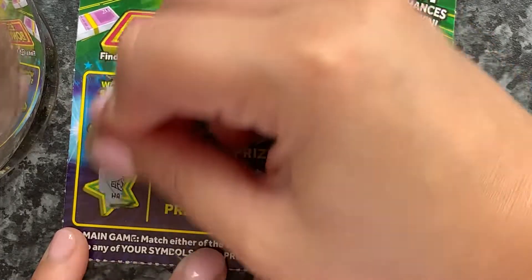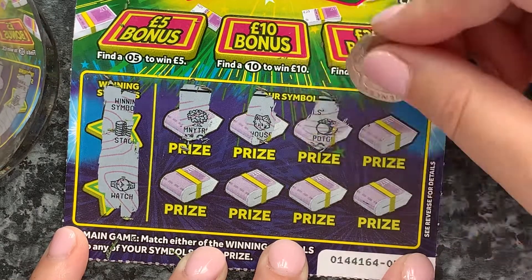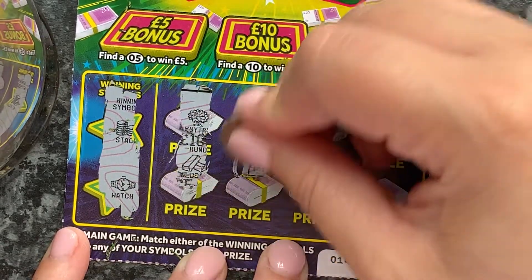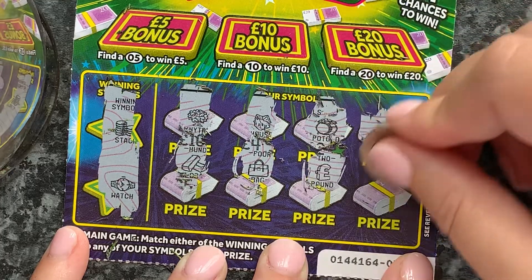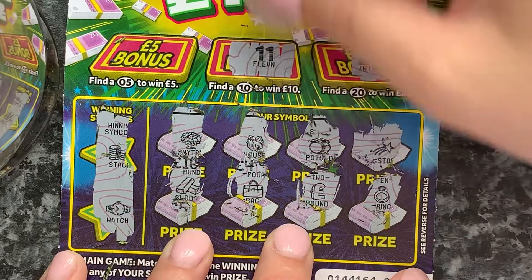Our winning symbols are a stack and a watch. We've got a money tree, a house, a pot of gold, star, gold bar, a bag, pound, and a ring. Nothing there. Anything for the bonus? No, no.